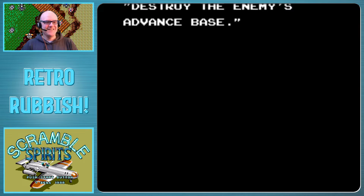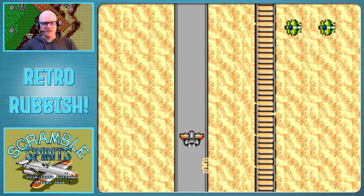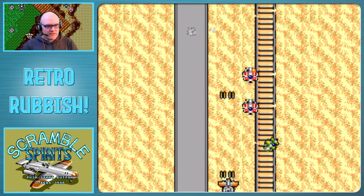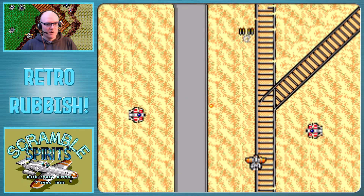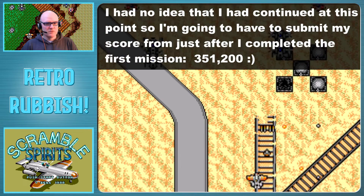Destroy the enemy's advanced base. Do they mean advanced, like technologically advanced, or advanced like farther up? You cannot — or at least I cannot — see those shots with the background. Holy crap, they blend in because they're all kind of orange and brown.